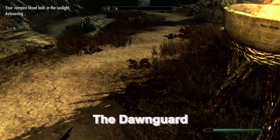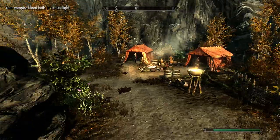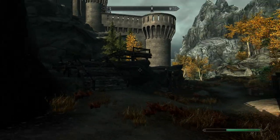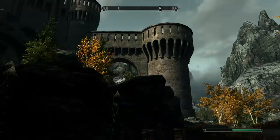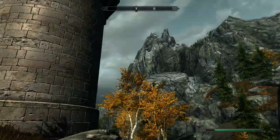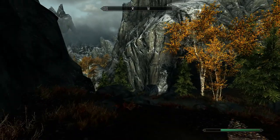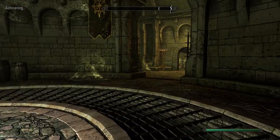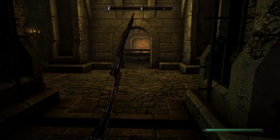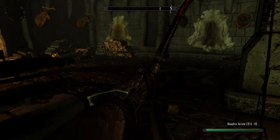Here's the actual Dawnguard Keep. You reach it pretty early on in the expansion, and the quest branches from there depending on whether you want to stay with them or join the vampires. The keep's exterior is pretty impressive and cool looking. However, I will say the interior felt very sparse — the population of the keep was really low. You went into this keep that should be housing dozens of soldiers, and there were only about three people inside, which I found really odd and jarring.